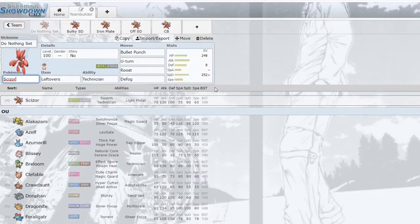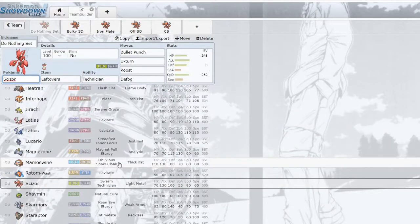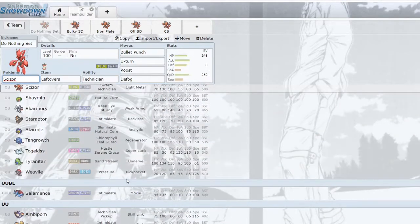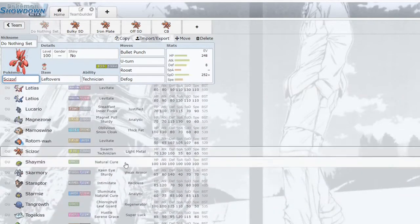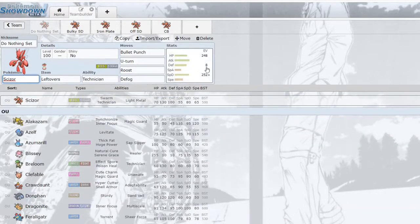You can also make Scizor physically defensive — it takes Earthquake from Garchomp and Mamoswine a little better if defensively oriented, and handles Weavile a bit better too, since Weavile can apply a lot of pressure and having a physical check is nice. SpeDef is probably the better option right now since handling Latios is a big part of what this mon is used for. Defog is also key — this is pretty much the most popular defogger next to Garchomp.